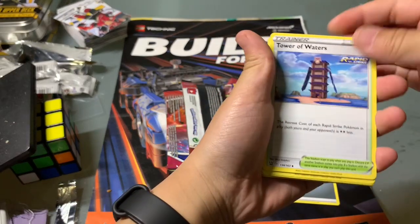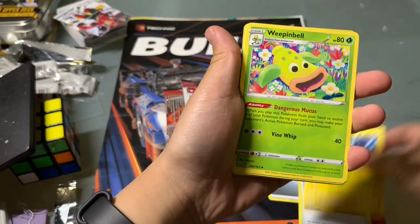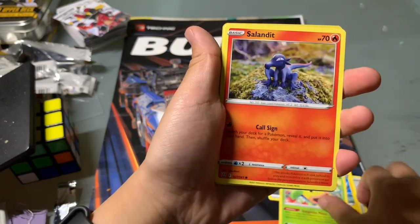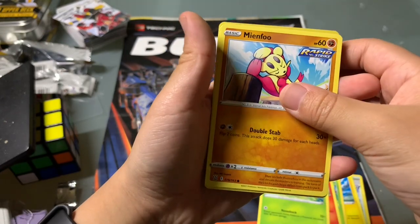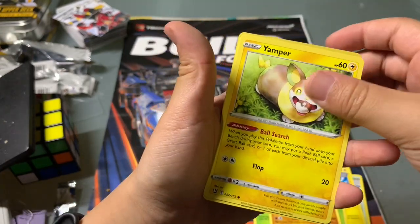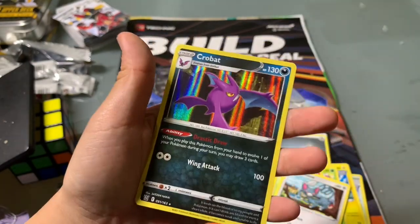Energy, Tower of Waters, Luxio, Weepinbell, Slandet, Bellsprout, Manfair, Hamper, Glamo, Leon, and a Crobat.